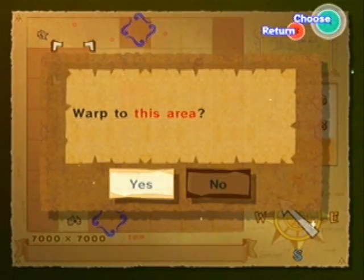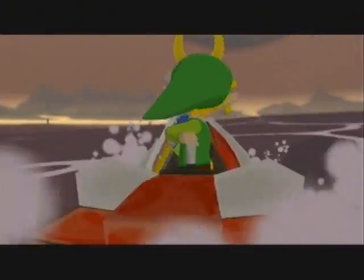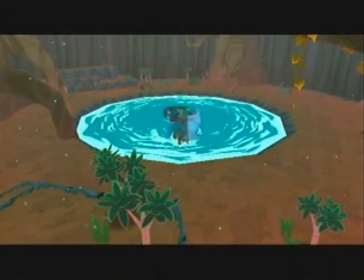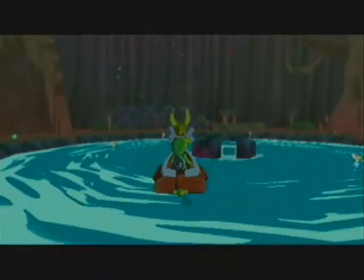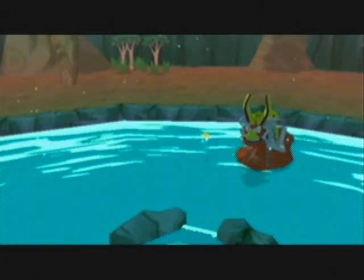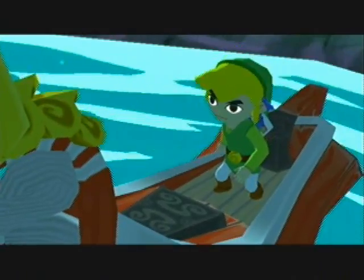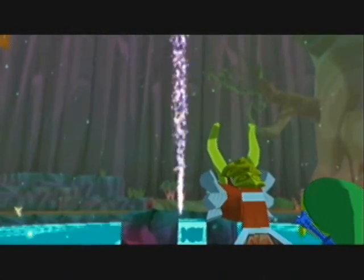And I'm gonna warp right to here — warp to this area. Love how non-specific that is because we haven't actually got the map fish for that area yet. That is indeed Mother and Child Isles, though — one of the three areas you can get the cyclone to appear. We actually passed that cyclone on the way to the Forsaken Fortress a few videos ago. But my god, look at how beautiful this place is. This is probably one of my favorite areas in the game is inside this island, and it's a shame you only get to see it this one time.